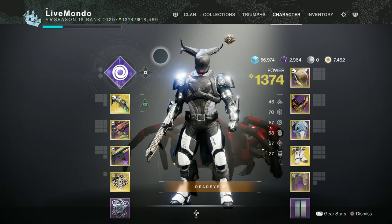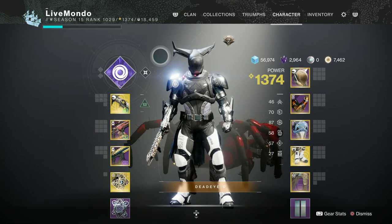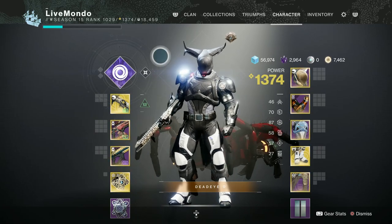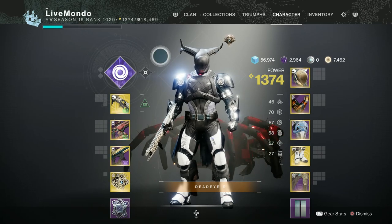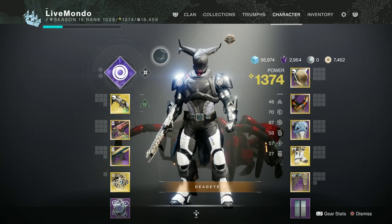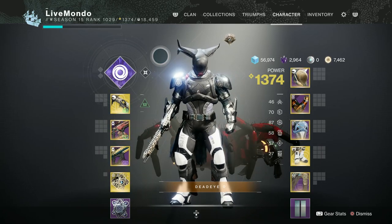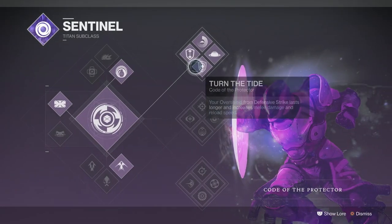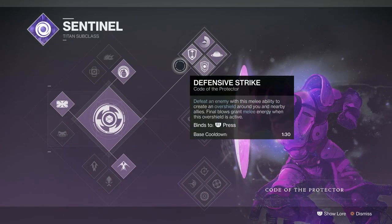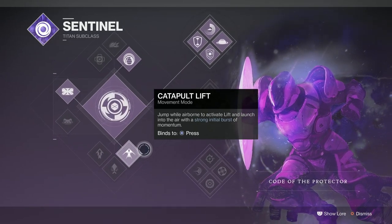Hi guys, welcome to the video. This is my solo run of the Grasp of Avarice dungeon on the Titan — it's a flawless run. If you want the emblem, hopefully this can help. I'm doing it on Sentinel. I will be changing weapons and armor as we go, so I'll explain those first. I've put timestamps in if you want to skip to a specific part.